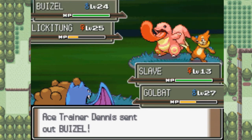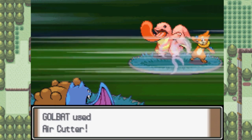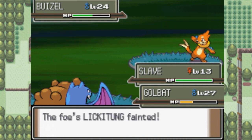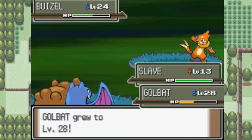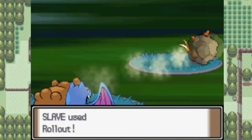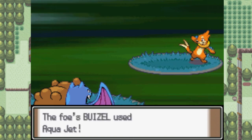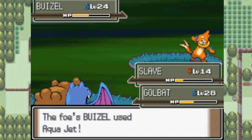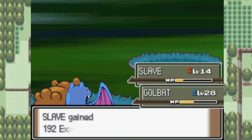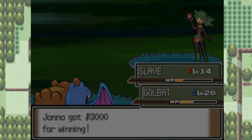Last two Pokemon — we have a Sneasel and the Lickitung to take care of. Luckily I revived Luxio because we have a Sneasel out there. Why are you using Pursuit? Why would I switch out? Using Air Cutter because it hits both of them — and I got a crit! Yes! Golbat grows to level 28 — awesome. And Slave grows to a pointless level 14. That's actually pretty funny because Slave is one level away from evolving. And why aren't you killing Slave? Slave lives through that?! What?! I cannot believe that. Slave, you beast. I still hate you, but yeah — you're a beast.